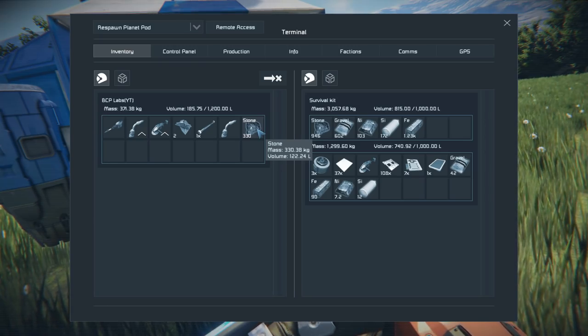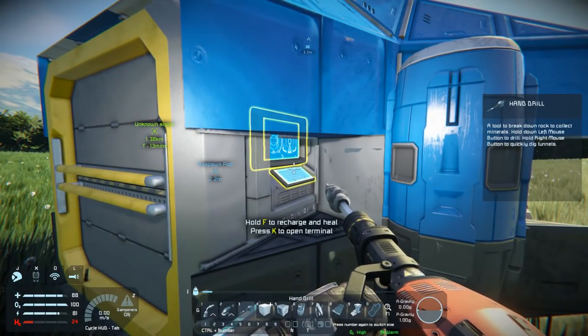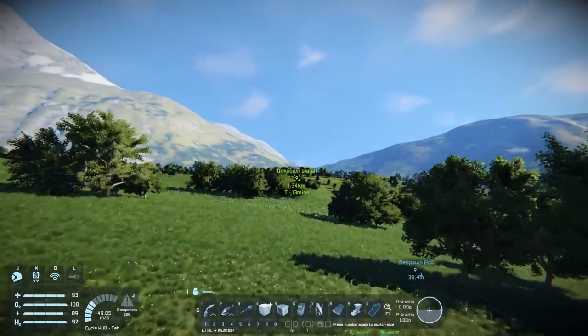Get the stone out of my inventory. Jetpack is terrible, of course. Turn that off and let's get that out of my hand. Let's go fly off to this signal and see what we can get.